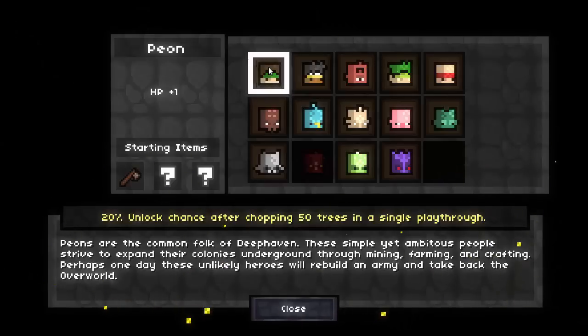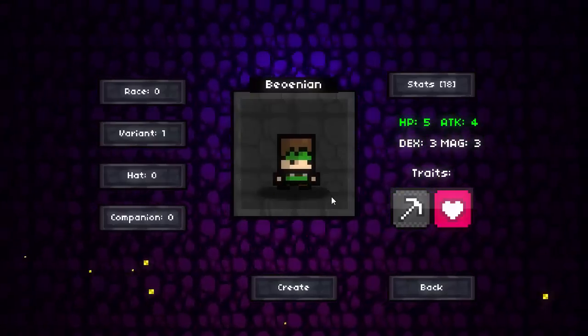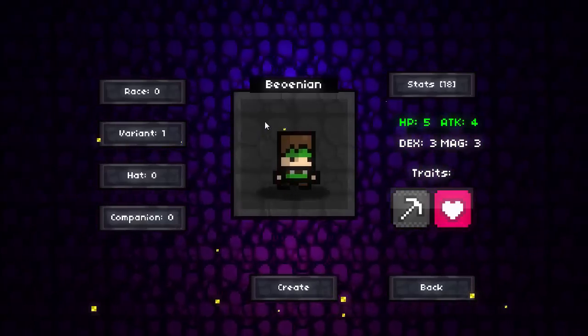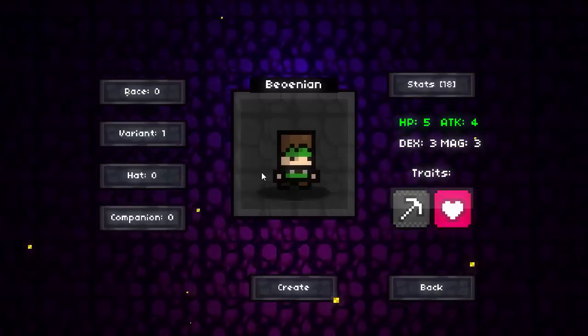He also starts off with an axe. This game has a lot of elements of survival and Terraria and things like Minecraft mixed in. It does have a crafting menu and things like that, so you will be having to memorize some recipes, although it is quite easy to do.